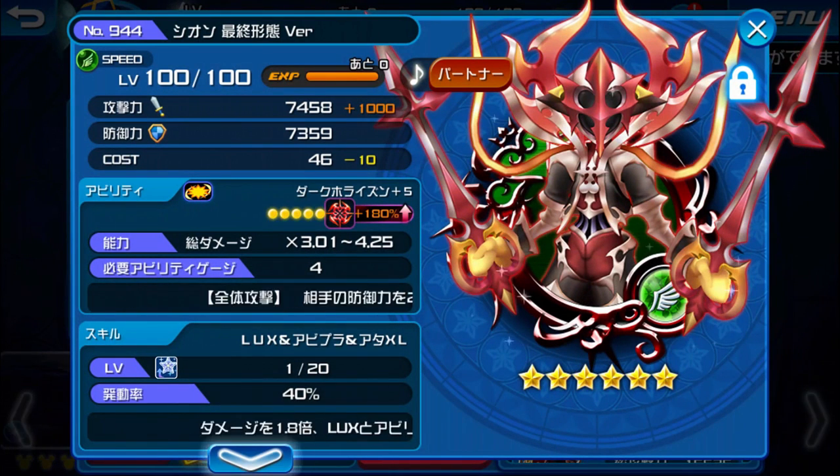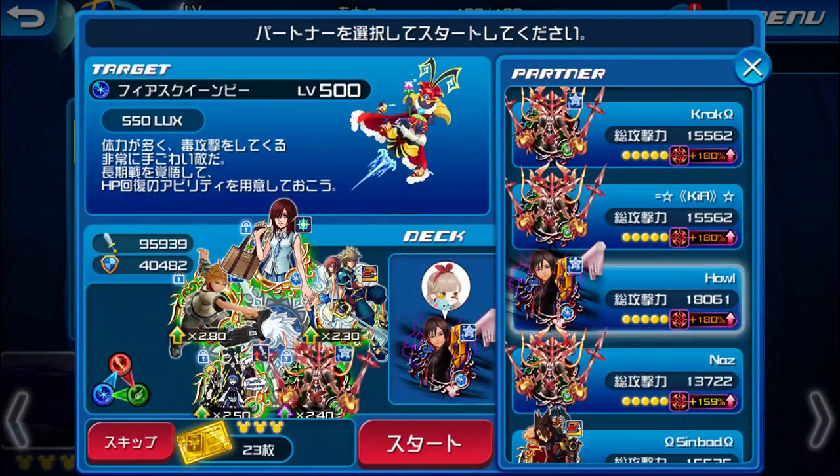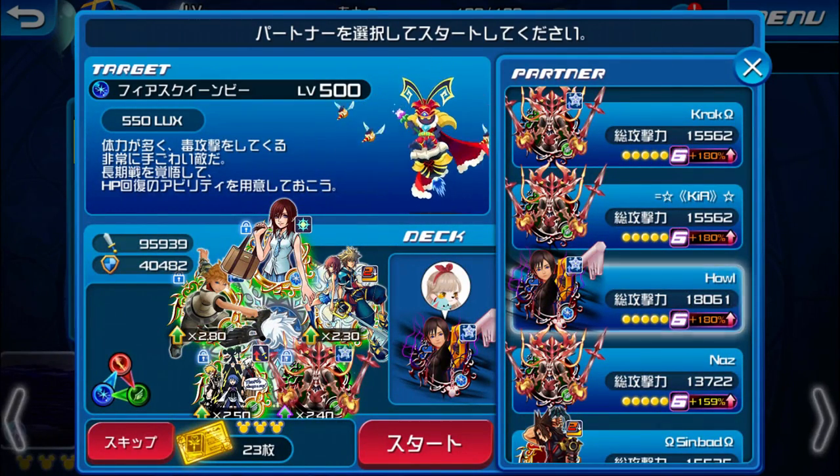So yeah, that's Xion's battle quote and her theme song, Vector to the Heavens. Let's actually get started showcasing the abilities and the ability animations, because they're pretty cool. I just have to say Xion — the X ability — is actually my favorite animation as of now.